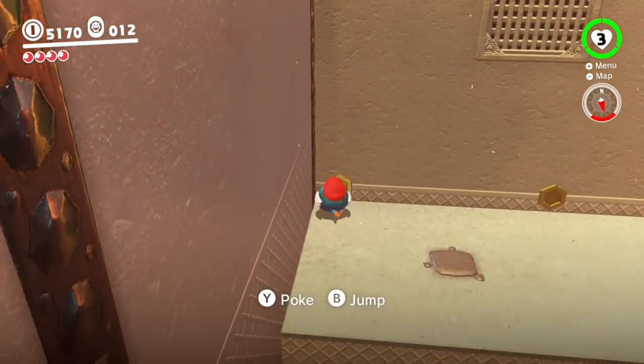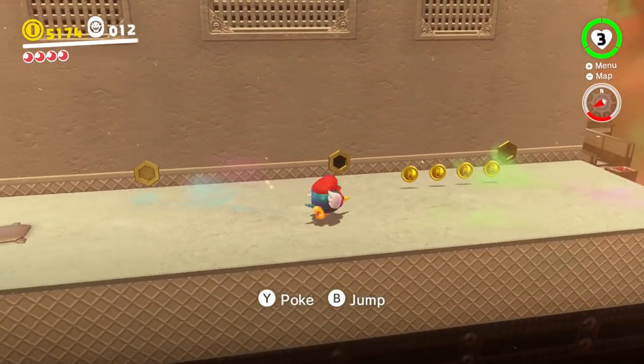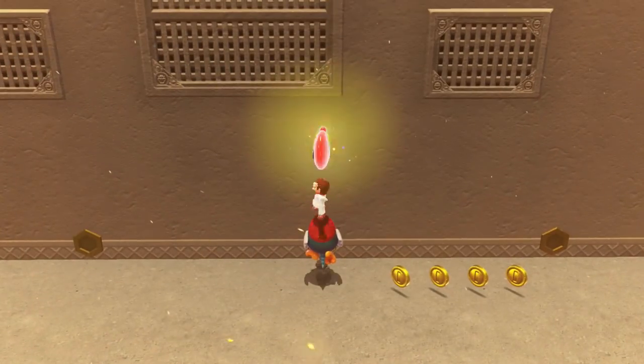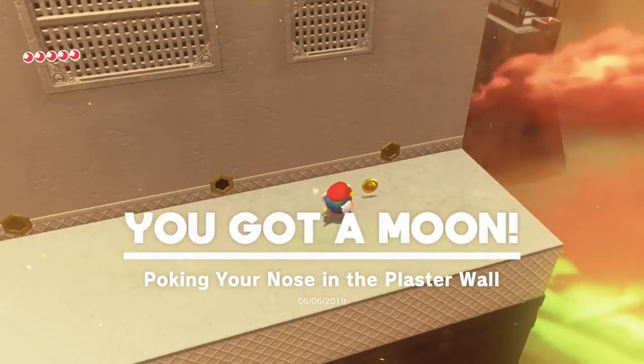Now, if you put your nose in these holes — it looks like there might be a hole there, but there's not. But this one has a hole, though. That's the only one that has a hole over here. Poking your nose in the plaster wall — so I guess it is plaster, not paper.